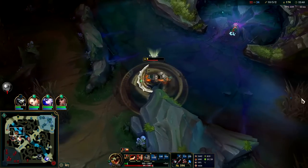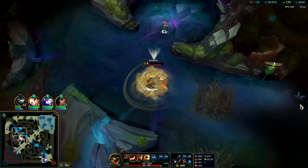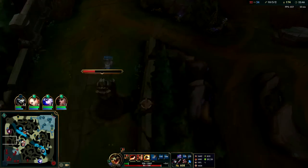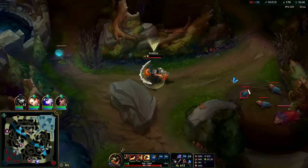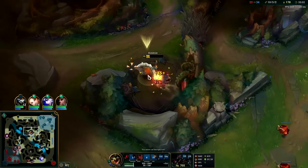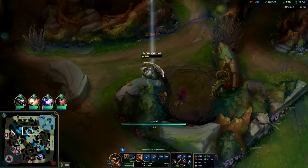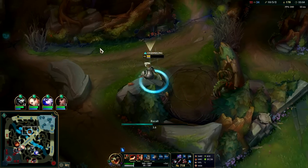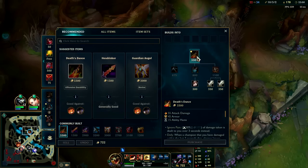That's so annoying — they just group up on me. Every time I think someone's alone, I was behind the wall, I engaged, and Ahri was there immediately. She was already going for those minions — already there.